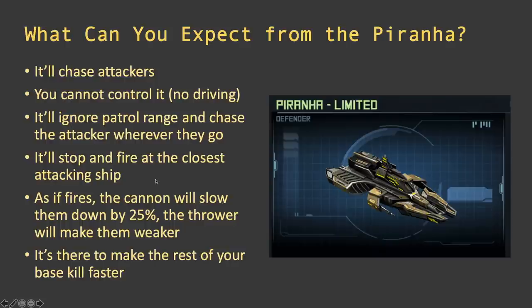Once it reaches the attacker, the Piranha fires at the closest ship — and that's something attackers can exploit. If you have five ships attacking the base, put one ahead closer to the Piranha so only that one ship gets debuffed, while the other four are still firing to kill it quicker. You then have four ships unaffected by the debuffs and only one severely debuffed.